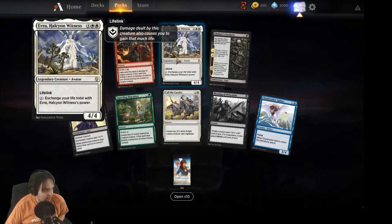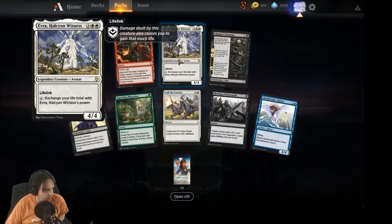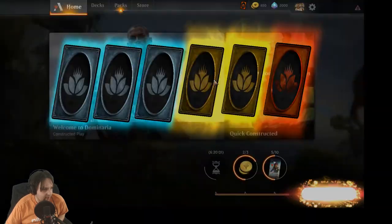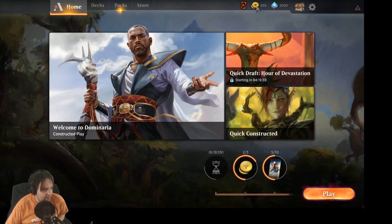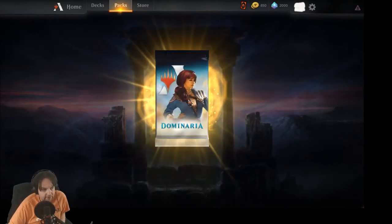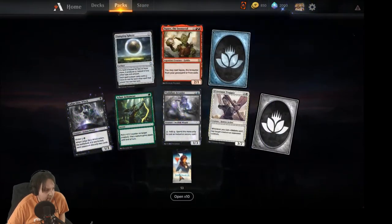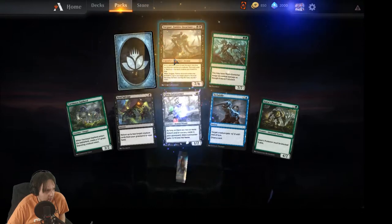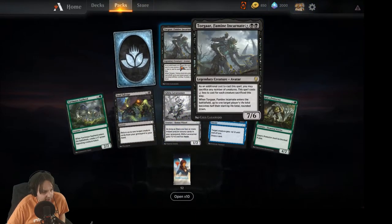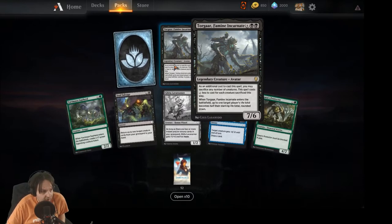Evra, Halcyon Witness — four/four for six with lifelink, exchanges life totals with Evra. Just does not seem like a good card. Let's empty the vault and claim our wild cards, then get back to the packs. We've got 54 left. Getting another copy of Squee. Torgaar, Famine Incarnate — eight mana but you can reduce the casting cost by two for every creature you sacrifice. Target player's life total becomes half their starting life total rounded down.